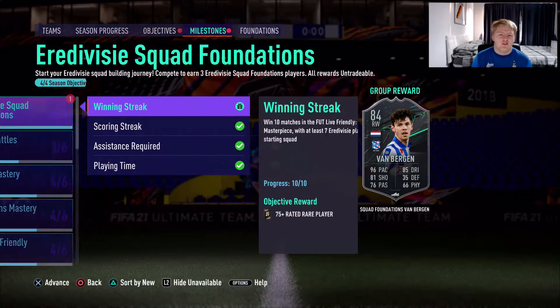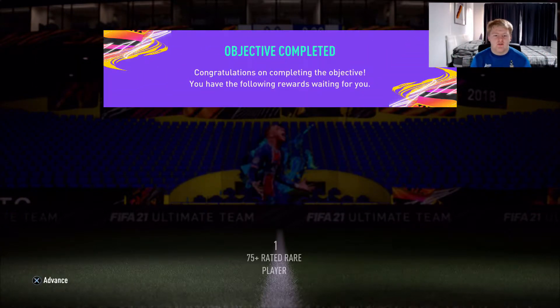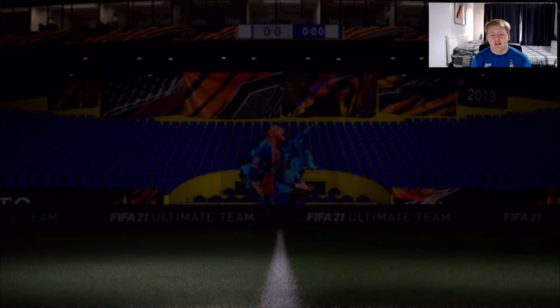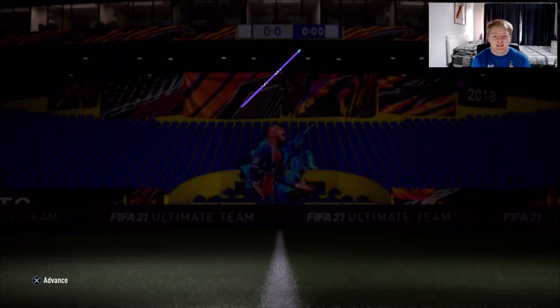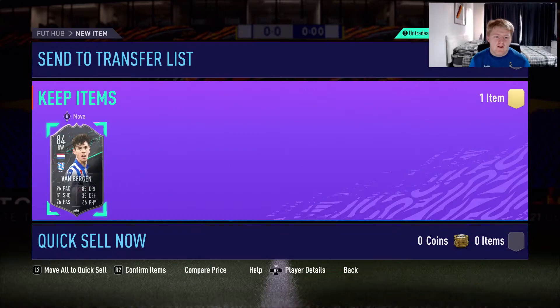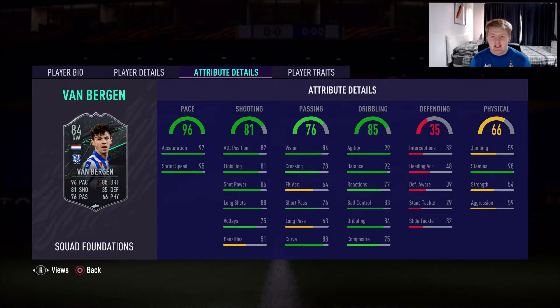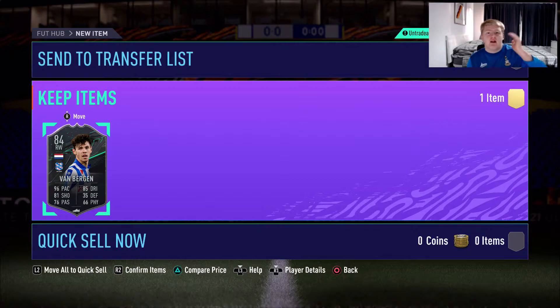Funnily enough I used this guy in career mode before — used him for Portsmouth, not like you care but just thought I'd tell you. The final reward is an 84-rated Van Bergen with 96 pace — incredible. The agility is on point, the acceleration is fantastic, the balance looks decent. Kind of looks a bit of fun to be honest, and I'm all about having fun on this game.